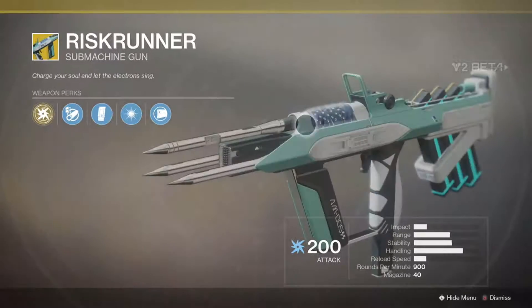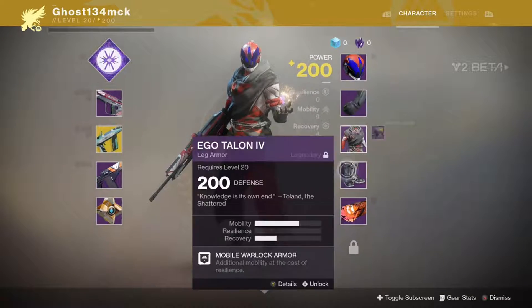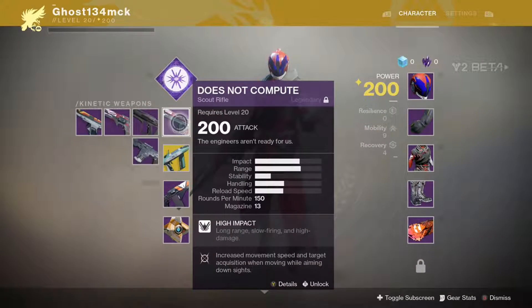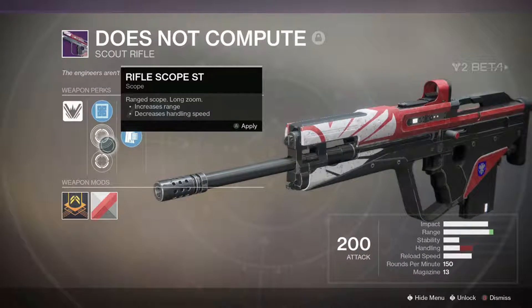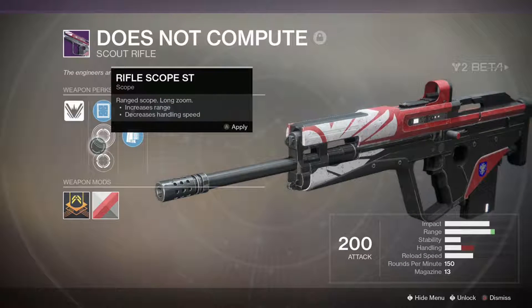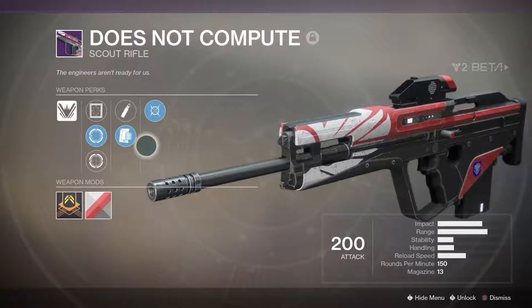So without any further ado, let's jump right in. Early access for the Destiny 2 Beta was released for Xbox One on July 19th, and for PS4 it was July 18th. The open beta, open for everybody, was released July 20th.